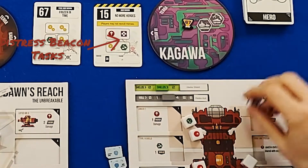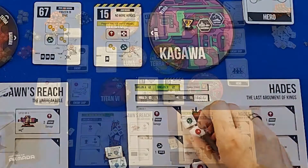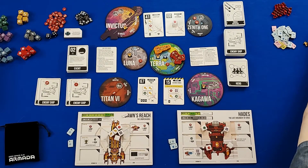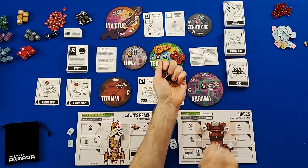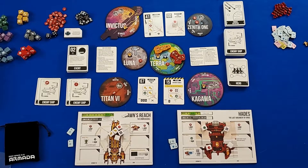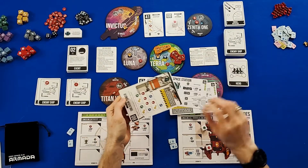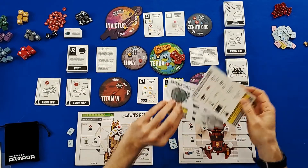If we manage to roll well enough on our dice, we may be able to resolve these distress beacons. Completing them will slowly unlock data chips. If we manage to get two of these data chips, we get our final ending — whether that happens to be dealing with a giant locust mothership, a space station, an oblivion tower, or other scenarios. There are lots of endings for this game, but the basic idea is we're trying to reach that grand ending.